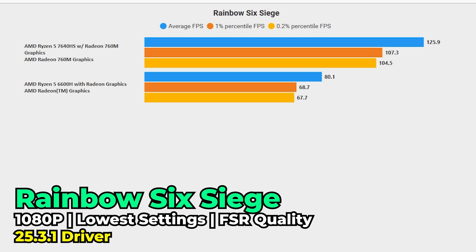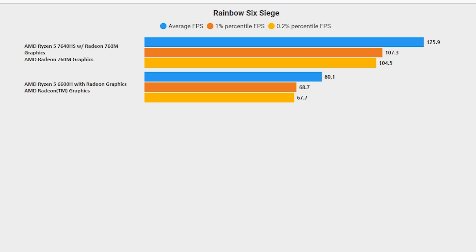Rainbow Six Siege at the lowest in-game graphics settings using FSR 2.0 at the quality preset showed another substantial lead for the 7640HS. While the 6600H was giving a more than playable and very consistent result, the 7640HS pushes all framerate metrics into the triple digits. This represents a 57.2% increase in FPS average with similar increases in both 1% lows and 0.2% lows. If you have a high refresh rate display, you can take full advantage of it here. It's not going from unplayable to playable — this was already playable — but it's made significantly better, which is also beneficial if you don't want to use FSR.